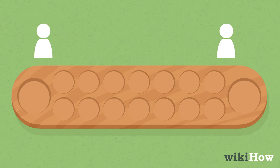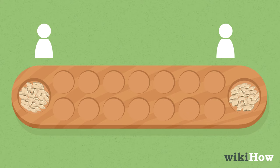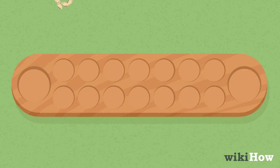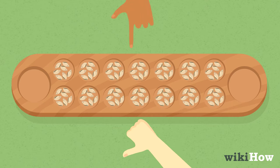Konkak is a fun two-player game where each player tries to get more shells into their home than the opponent. To set up the game, place the Konkak board between you and your opponent and place seven shells in each hole on the board, not including the two homes at the end. Then choose one player to go first.